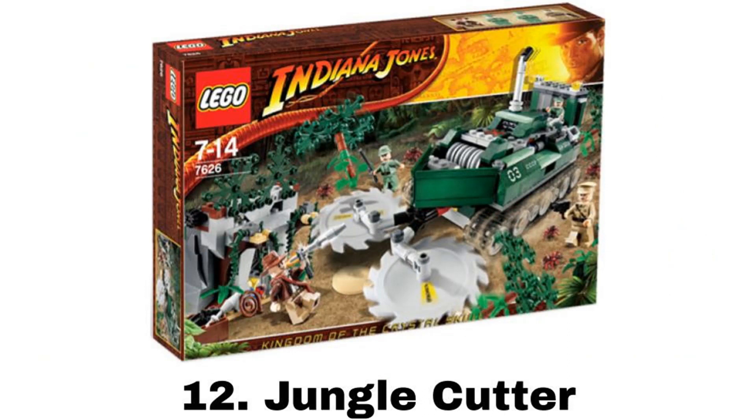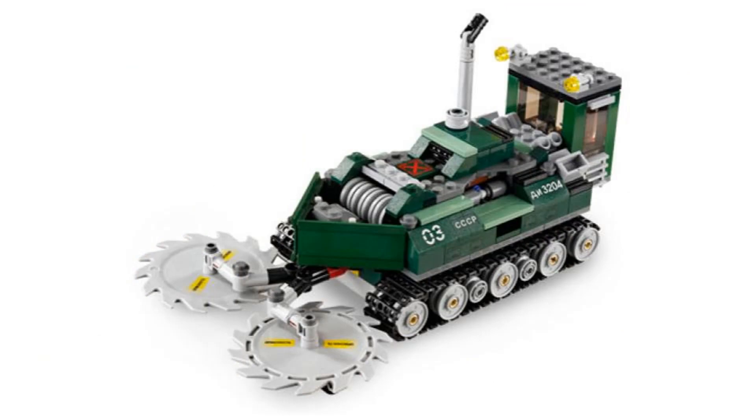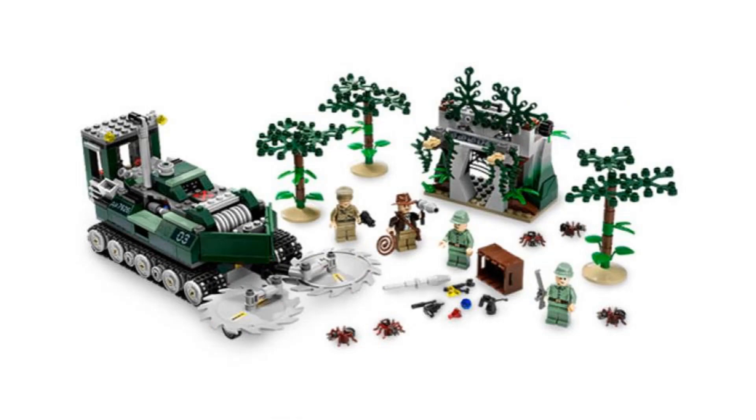Number 12 is Jungle Cutter. It comes with four minifigures: Indy, Colonel Dovchenko, and two Russian guards. The Jungle Cutter is a really good vehicle for play — it has the big saws in the front that spin around when it moves forward, and it has an explosion feature in the middle when you push a piece in the back. There's also a cave build with a feature to raise a web and reveal a crate with some stuff in it, which adds to the scene. And then there are three small trees for the cutter to cut down. This is just a really fun and great playset.